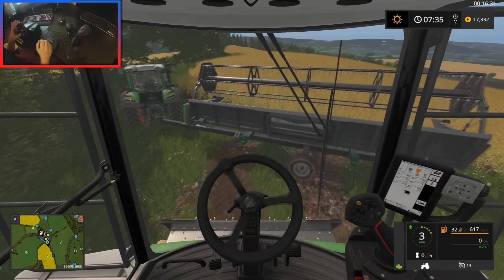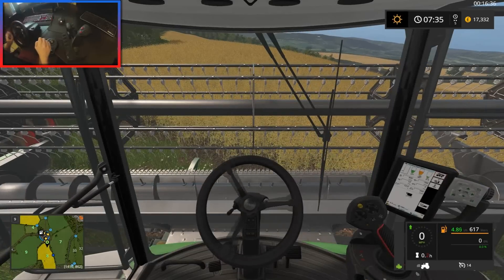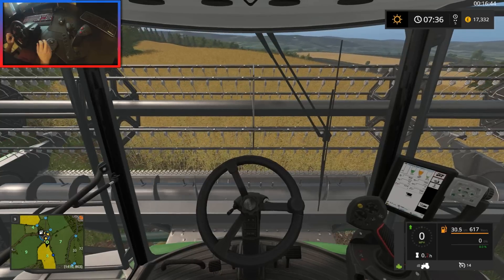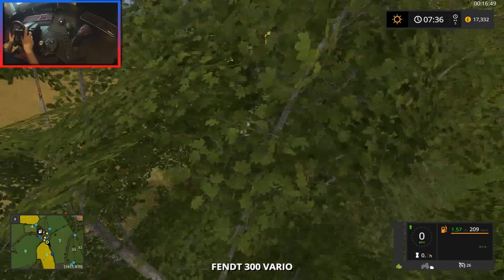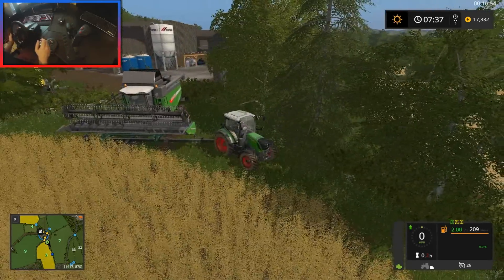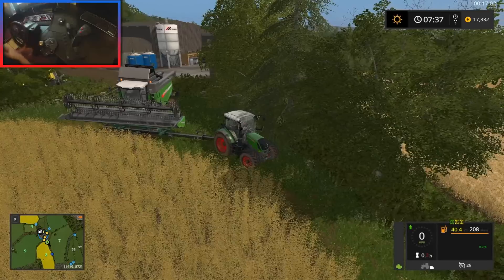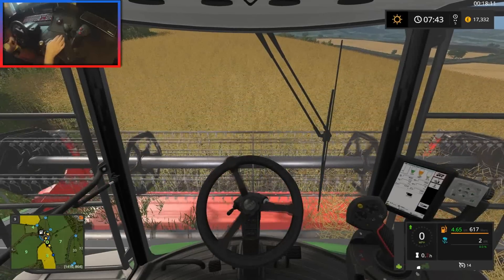Unfortunately this is the very start of the map, so we have the boring part where we have to do all the stuff available to us before we can start making the farm our own. I'm going to assume this is the same as the Massey, so we'll drive forward to get the header off the header trailer and jump back into the Fent. Let's see if we can pull this away from the combine without getting stuck.